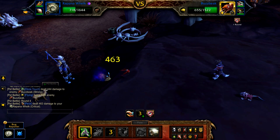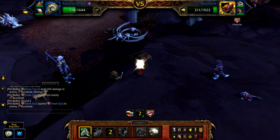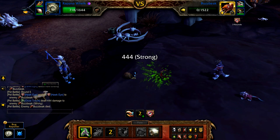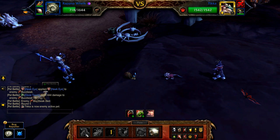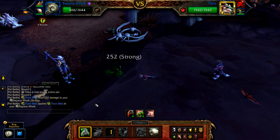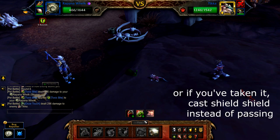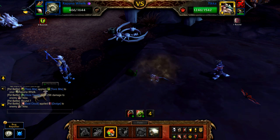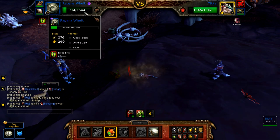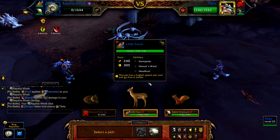Once Buzzbeak is defeated, Teeker enters. Start with ooze touch, then pass. Teeker will use dustcloud and be unattackable, so cast dive. If your snail has higher health than mine, you should hit with dive and then be defeated.